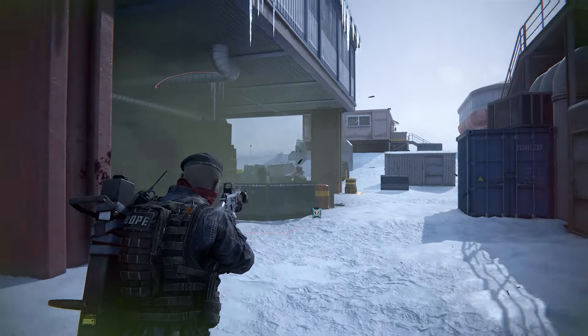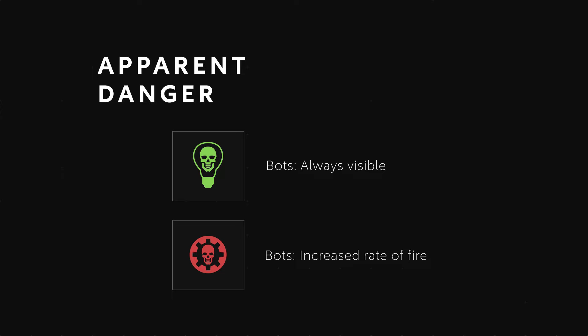The Head Hunt modifier increases headshot damage dealt to bots, but decreases body shot damage dealt to bots.